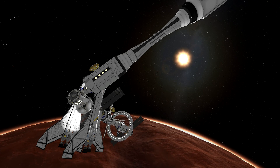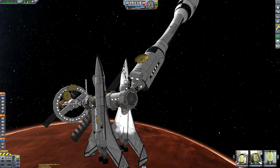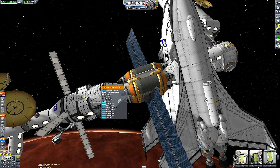This is a slightly less standard KSP video in that we're not starting in the vehicle assembly building or the space plane hangar, but instead are starting out here in low Duna orbit at the Duna base camp, right where the last episode left off.